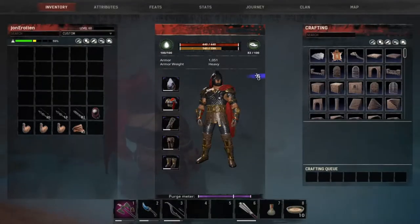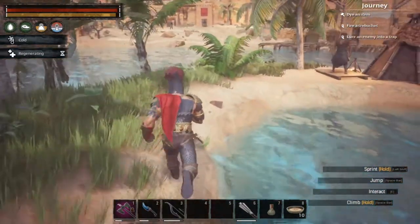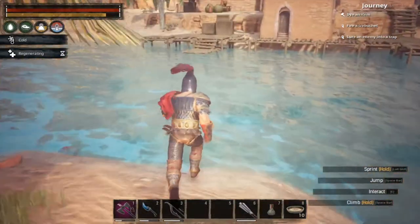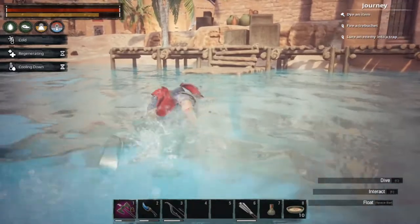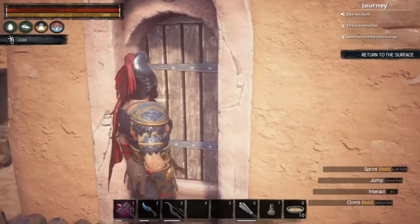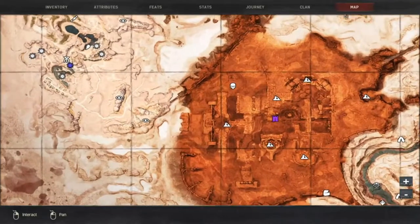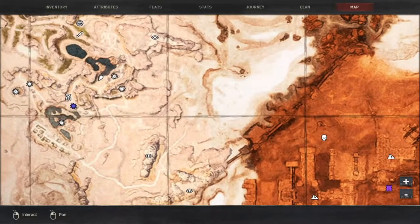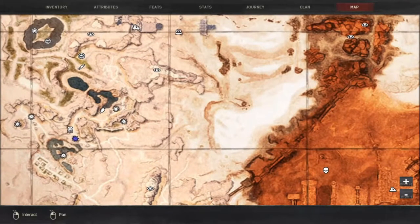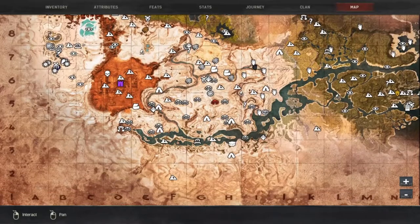Once you find the tavern, you can just run around to the back side of the door and you'll find the entrance portal there. I'm wearing the Dark Templar armor — it has 1058 armor value to it. Here's the door to get into the temple. On the map, it's on the southeast side of Sepamaru City.